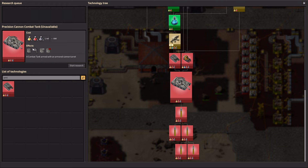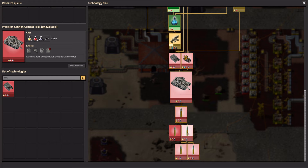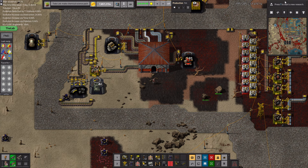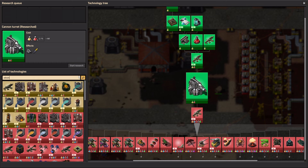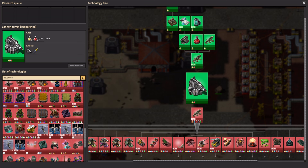The armored cannon turret does impressive amounts of damage, and we even have research into AP shells, HE shells, precision suppressive HE shells, and high-range precision HE with increased fragmentation — quite a deep research tree. Other than that, we also have the advanced laser tank.